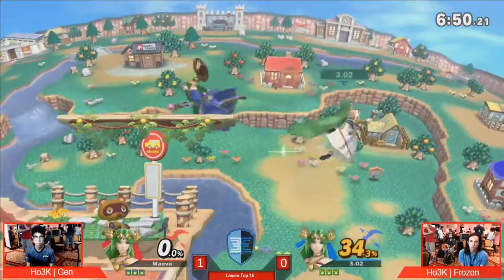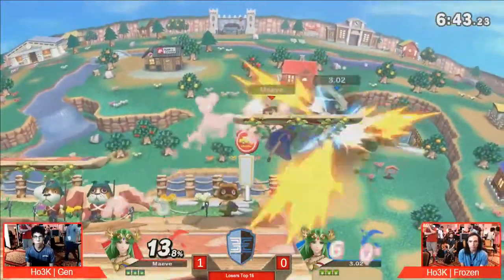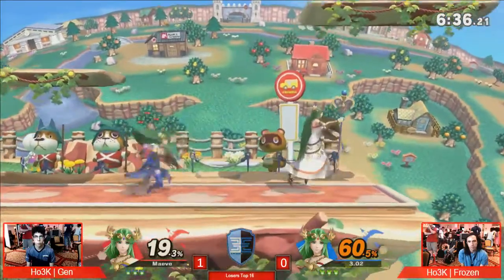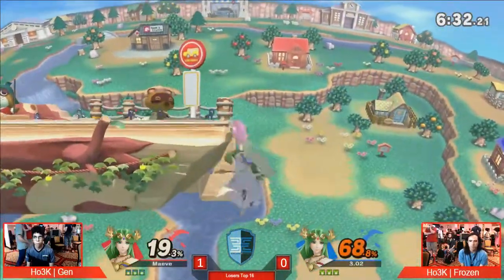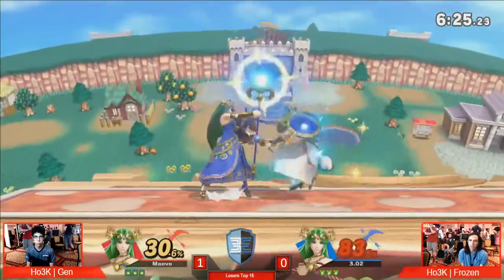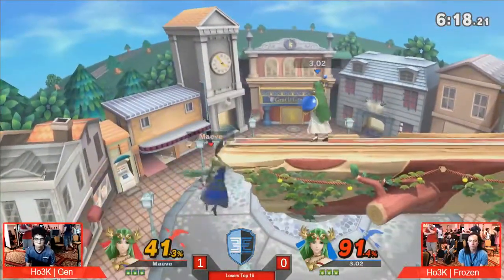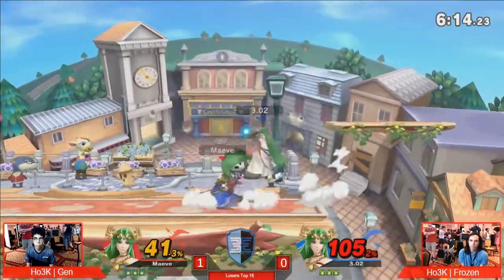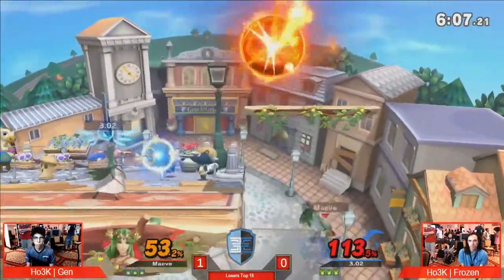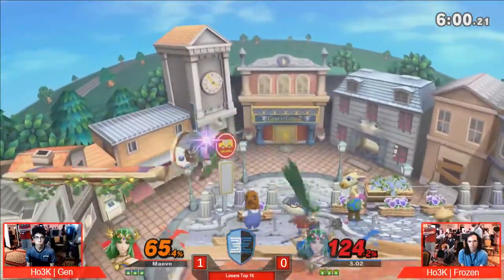Gen up 2-1. Frozen just keeps on burning his jump really early, leaving him vulnerable to just get comboed. And especially offstage, you don't want to do that against Palutena because it will just leave you vulnerable to get punished offstage. Gen seeming to get the best of him when we're talking about these Nair exchanges. Gen's constantly just punishing Frozen more than he is punishing him. And I think that is a testament to how strong of a neutral Gen has — it's just a very whiff-and-punish style. But Frozen is just not being able to imitate as well. Great dash attack, and these Tomahawks from Frozen aren't really working.